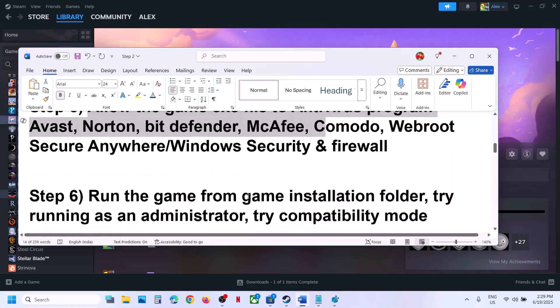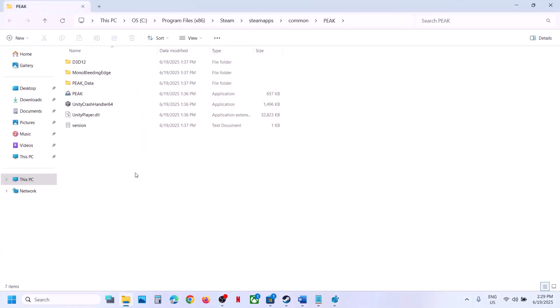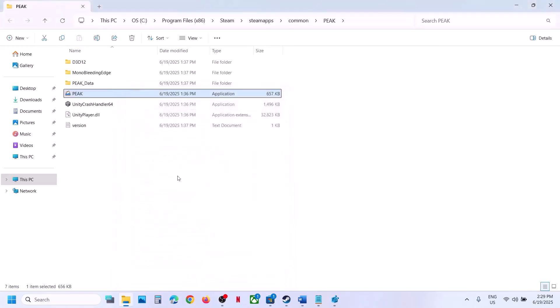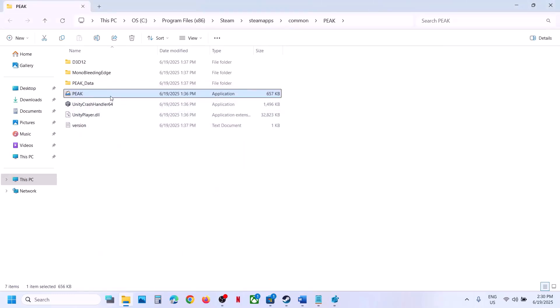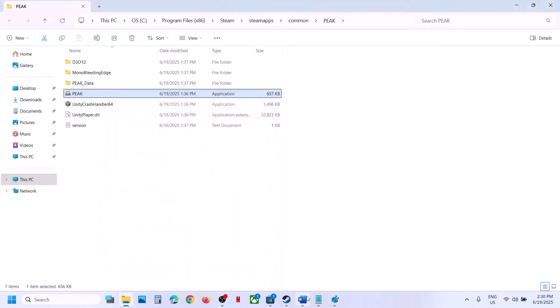Still not working? The next step is to run the game from the game installation folder. Right-click on the game, select Manage, click 'Browse local files' — this will take you to the installation folder. Double-click and launch the game from there. If that does not work, right-click on the game exe, select Properties, go to the Compatibility tab, and check 'Run this program as an administrator', hit Apply, click OK, then double-click and launch the game. Still not working? Try selecting Windows 8, then Windows 7. Also try checking 'Disable fullscreen optimization', hit Apply and OK. If none of these work, uncheck all these boxes and hit Apply, click OK, and follow the next step.